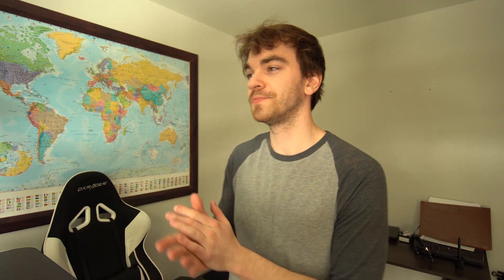Before we get started, the requirements: you need to know how to build an application and how to upload it to the Google Play Console. We have videos for that — click the 'i' at the top to find out how to build your APK and how to publish to the Google Play Store. If you're already familiar with both of these concepts, let's get right into it.